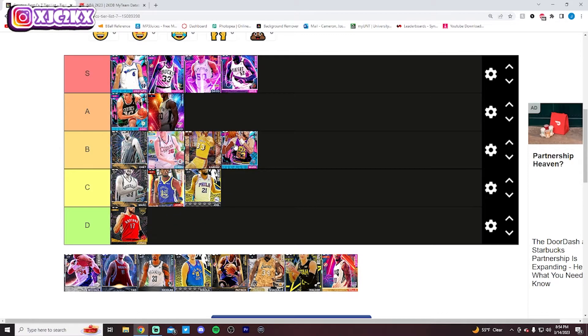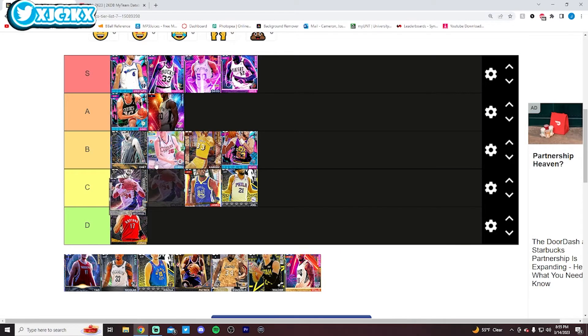I'm going to go B tier for Mark Eaton, despite the fact that he can't shoot the ball at all, because he's 7'4 and along with KP and Kareem he's one of the three guys who I believe can compete against Yao on the interior. He is a mismatch as a masher against basically everyone else on the offensive end. Defensively, he can guard any center in the game on the interior — be an elite rebounder, incredible masher, incredible rim protector — and has even decent athletic ability for a 7'4 player. I legitimately still think he's B tier because he's that good in those areas.